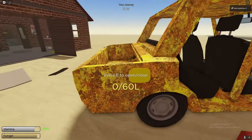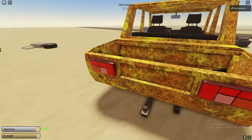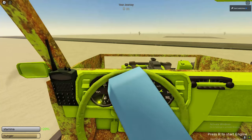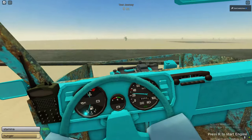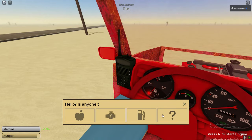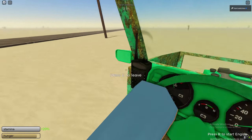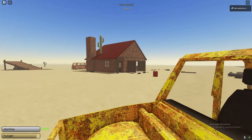Let me show you how these engines work. I'll put in a little bit of gas — not too much because I want to try the other engines. Now let's sit in the car and start the engine. As you can see, we're driving, but it's not really that fast — the top speed isn't great at all. I'm going to completely skip this engine because it's so bad compared to all the others.